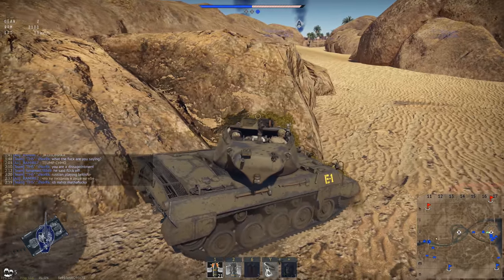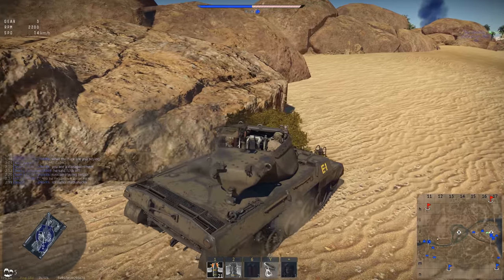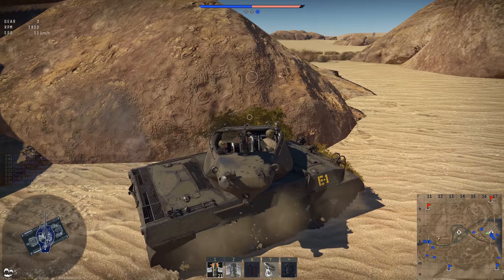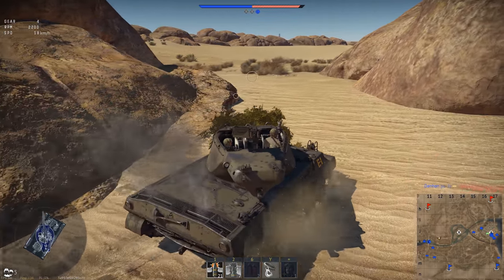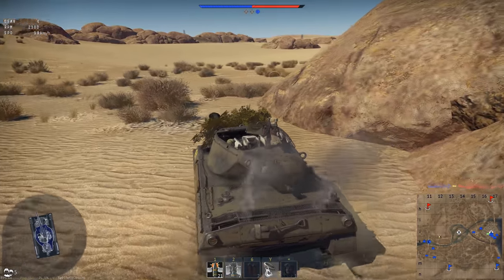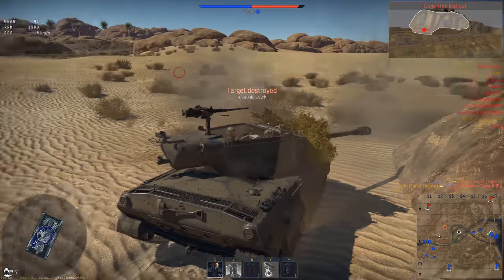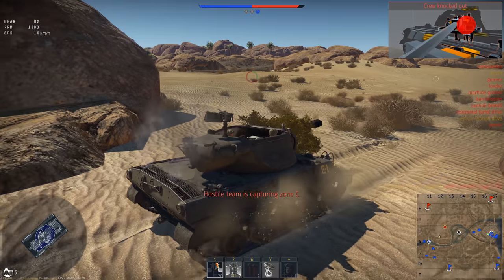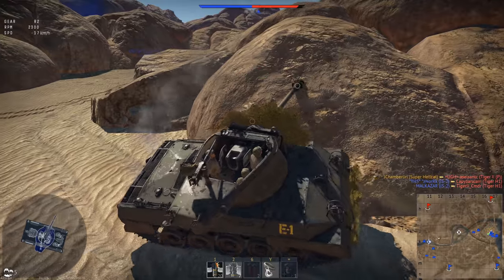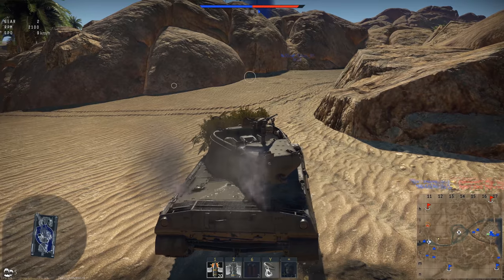I probably get 60% of my matches on Tunisia over four months — it's crazy. It's one of the best maps for this vehicle; you're able to use the intermediate area between B and C to flank opponents. A Tiger IIP is headed to B, I intercept him, shoot him right in the side of his turret and the APHE shell just evaporates the crew and ammo.